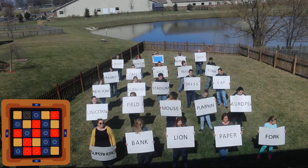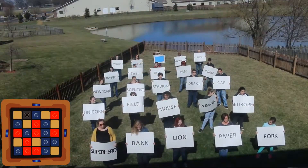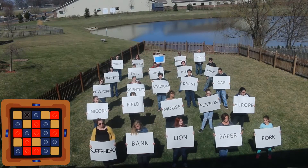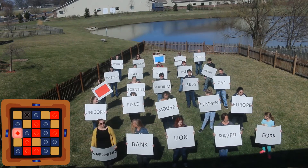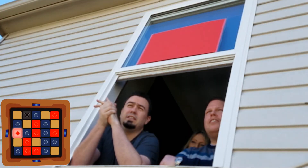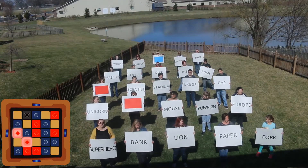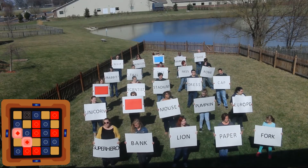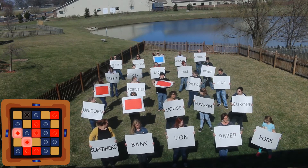It's red team's turn. Shay calls 'Yankees three.' Red team discusses and decides to pick New York first, then field, then switches from cap to stadium — flipping all three cards successfully. They're done guessing, and it's blue team's turn.